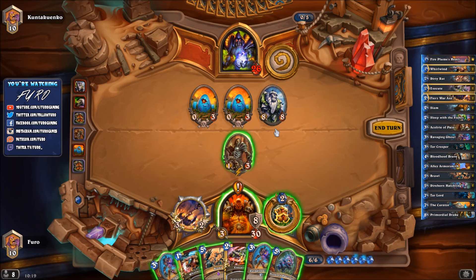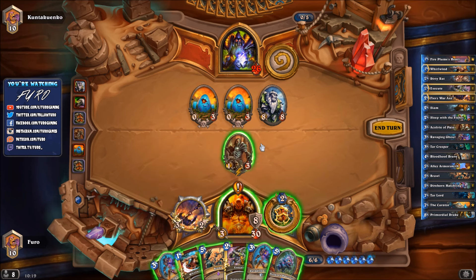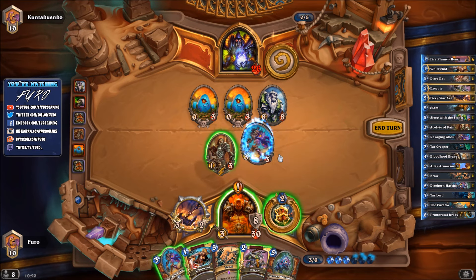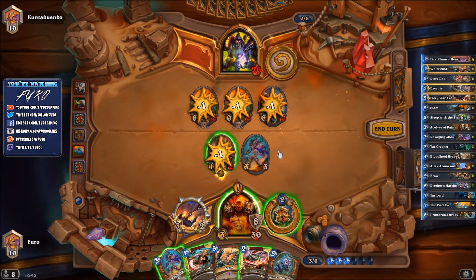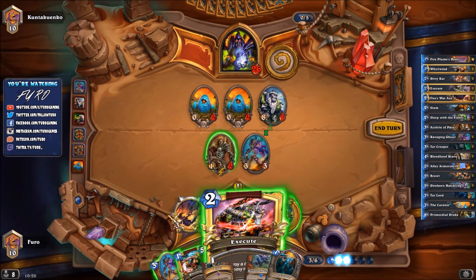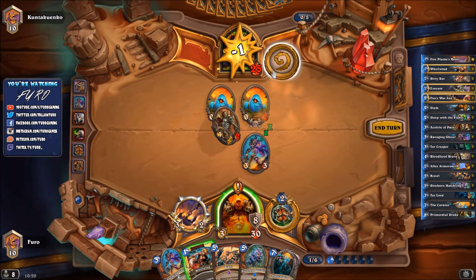We could also play the Ravaging Ghoul or Whirlwind, but we'll save that. We're drawing another card and going for two cards drawn with the Loot Hoarder. Two is better than one. Then we use Execute on the Molten Giant and hit face once with the weapon. The Curator can be played next turn, getting us a Beast, Dragon and Murloc - we have no Murlocs but will get a Dragon and Beast.